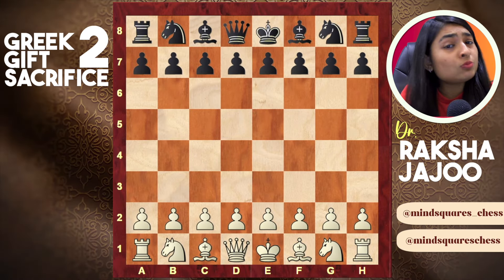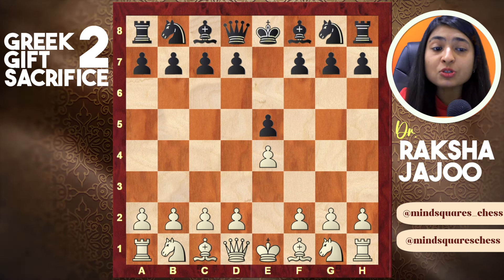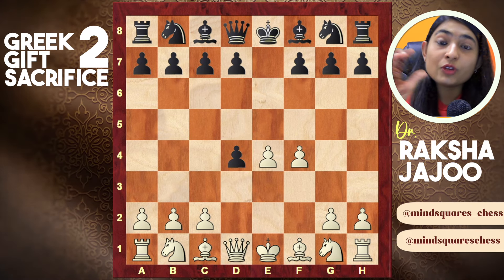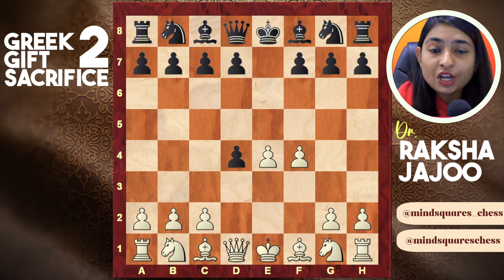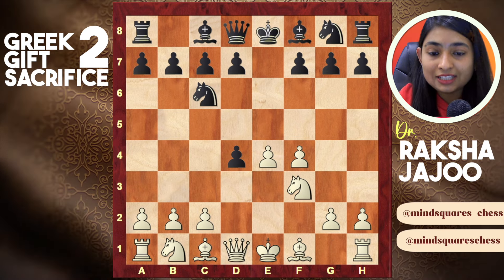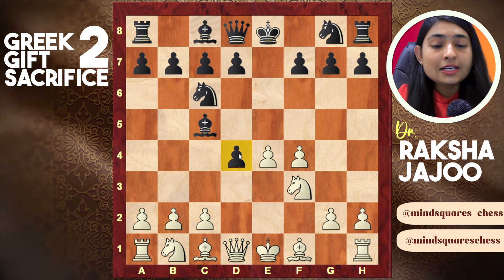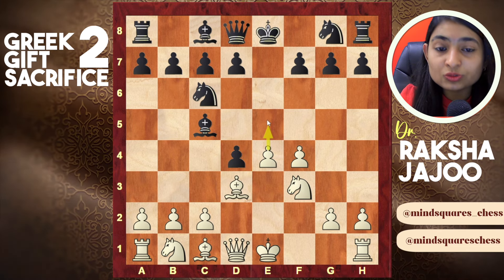Let's start with the most common opening: e4 e5. In this line you can play the strange little move pawn d4, and once he captures on d4, you play your pawn to f4, going for the King's Gambit — shifting the line completely from d4 to f4. If he develops normally with knight c6 protecting the pawn on d4, we play knight f3, and they play bishop c5 giving extra protection to the pawn on d4.